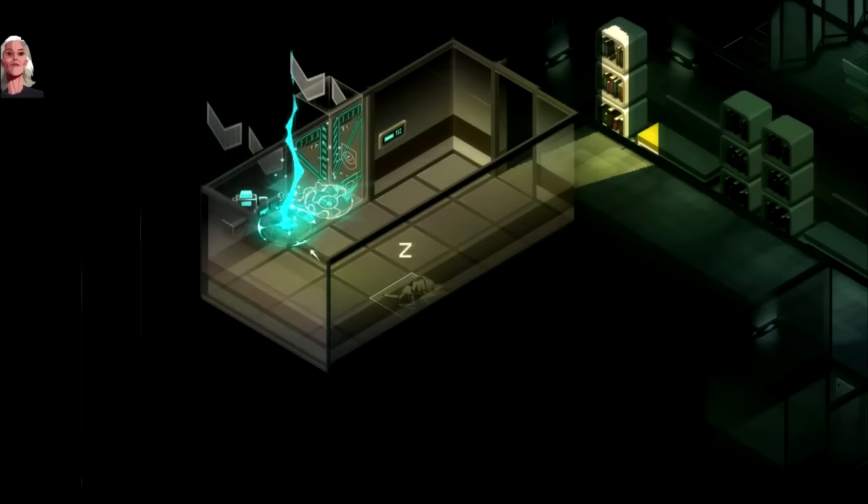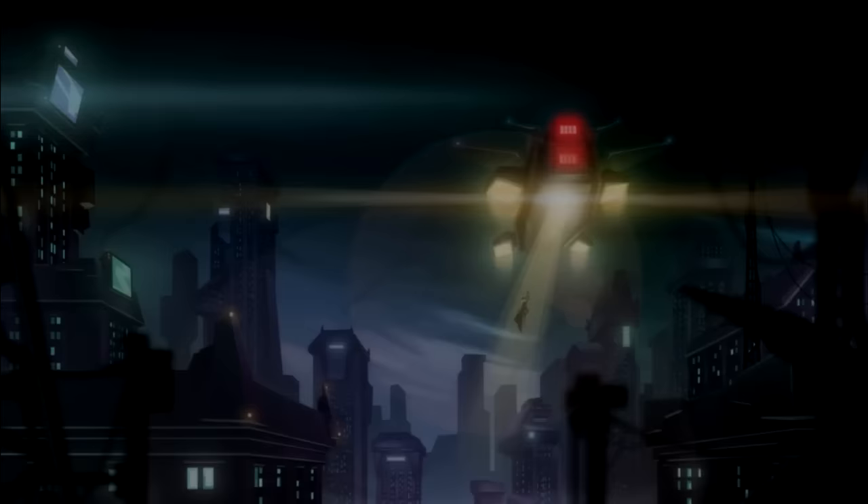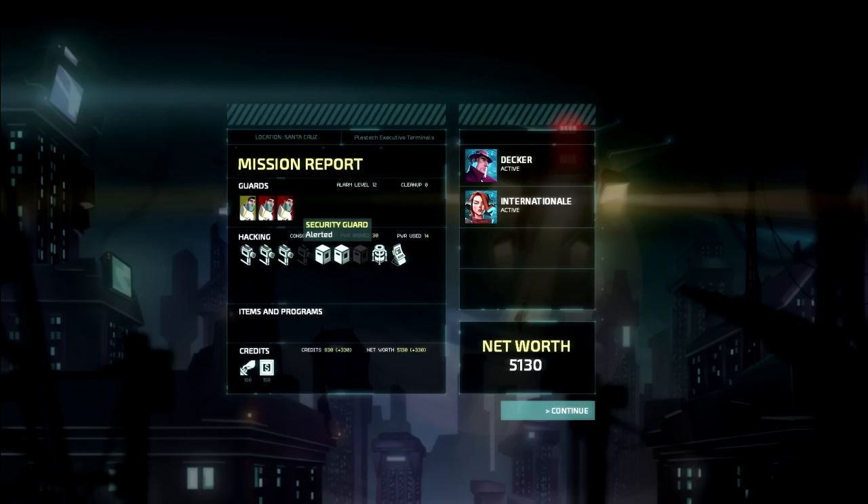That executive had a very interesting list of contacts — I'm sure they won't miss it. We did it! That was a pretty clean escape. We found three guards — one was distracted and two were alerted. Four out of six consoles hacked. We did not hack one safe and one security camera — probably could have gotten more money, but we got out safe. And that's good for the first mission.